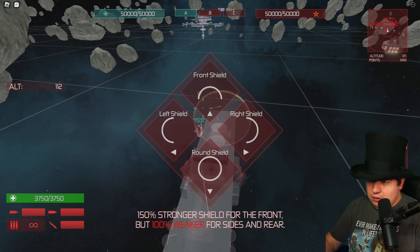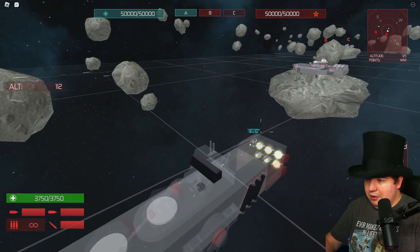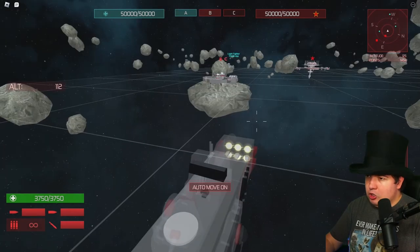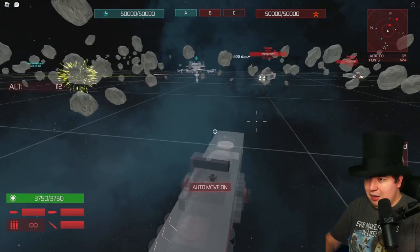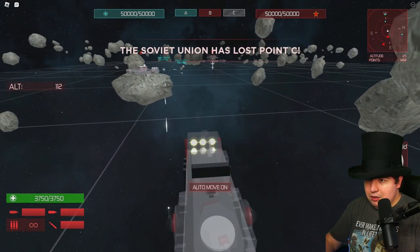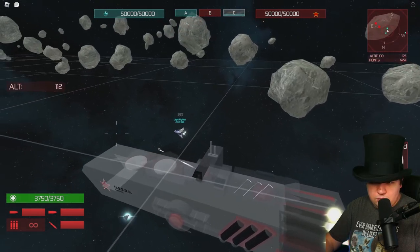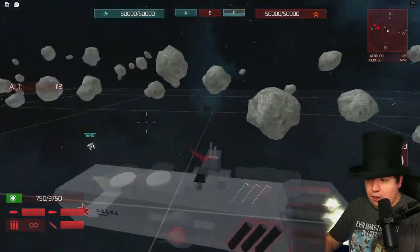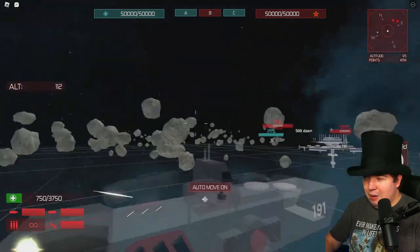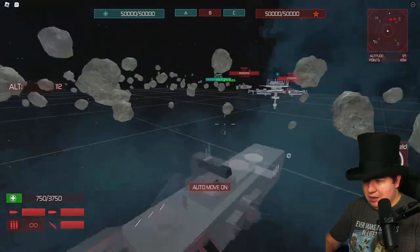Let's switch to round shield to protect us all around from this little fighter. Now the fighter can't hurt us except for missiles. Fighters usually are not a threat, but if you see anything with 'bomber' in the name, then you definitely want to watch out. See, he's trying to attack me but it's not doing anything. Now that was a bomber — I think he's actually out of bombs and going to have to go back and restock, so we're not in danger from that thing anymore.